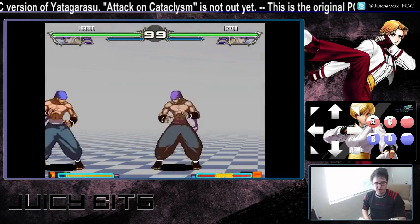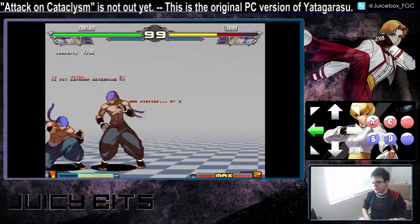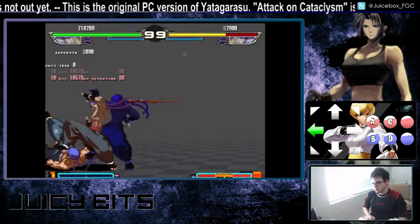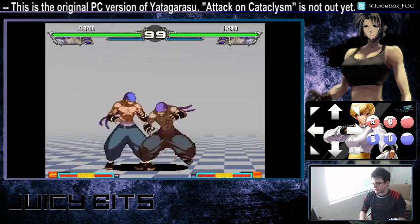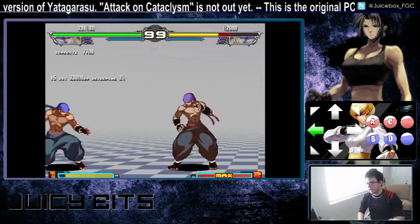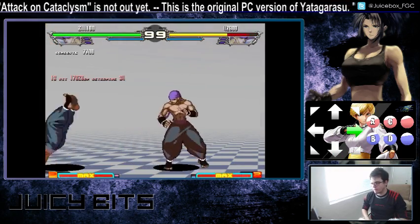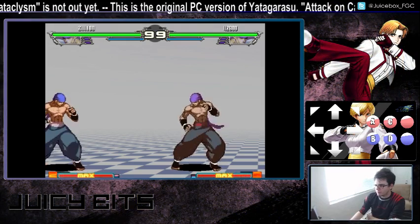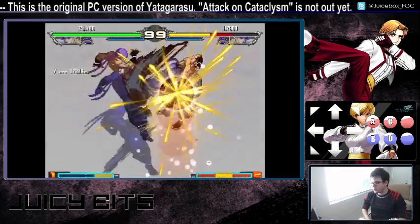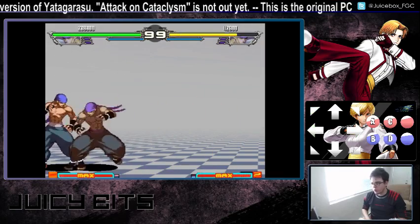His second super also has full invincibility and can also be used after an air reset. After you hit with super 2, you can even reset into super 1 if you have both bars, so you can combo super 2 into super 1. Just like with super 1, you can combo that off of particular air resets. Super 2 does just a little bit more damage. Super 2 is going to do a little more damage while super 1 knocks them far away, so pick whichever suits your style. In the corner though, super 2 is almost always going to be better.